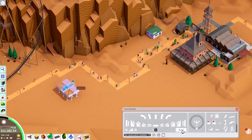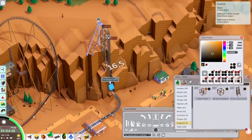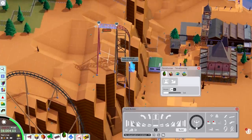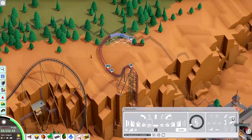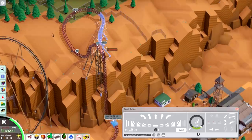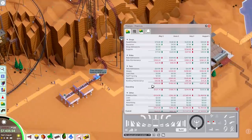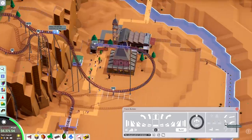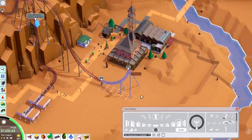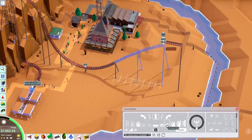I want to move into building a new coaster because I'm going to need to open five more coasters if I want to finish this scenario. I was building that food court building just to let more time pass and research more coasters, in hopes of getting a good coaster type. That paid off because I got the Eurofighter — or as it's called in game, the vertical drop coaster — which is probably one of my favorite coaster types because it's so versatile. I thought it might be interesting to have a vertical lift hill run up to the cliffside and then do a very small turnaround above that, and after one brake run just crash into the valley and do a couple of big elements there.